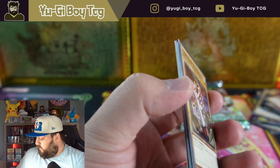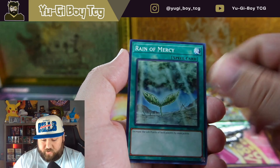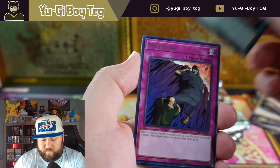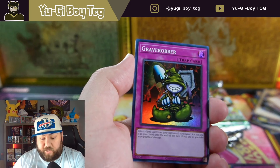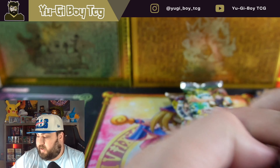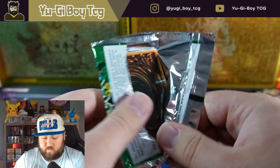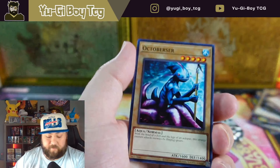Let's do Pharaoh's Servant now — can we get the Jinzo? That'd be a crazy way to end. We get Grave Robber, which is one of my favorite-looking traps. Alright, come on, let's see if we can get some more hits — Grave Robber is pretty sick though.